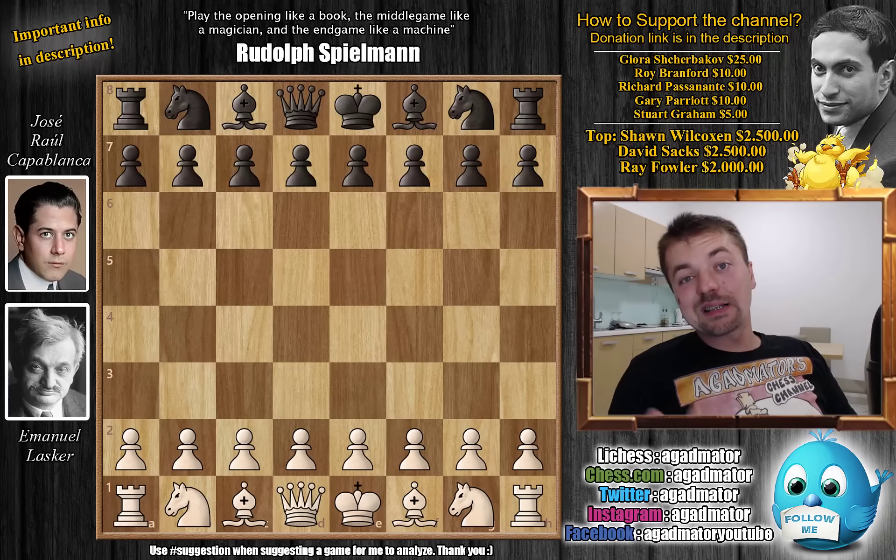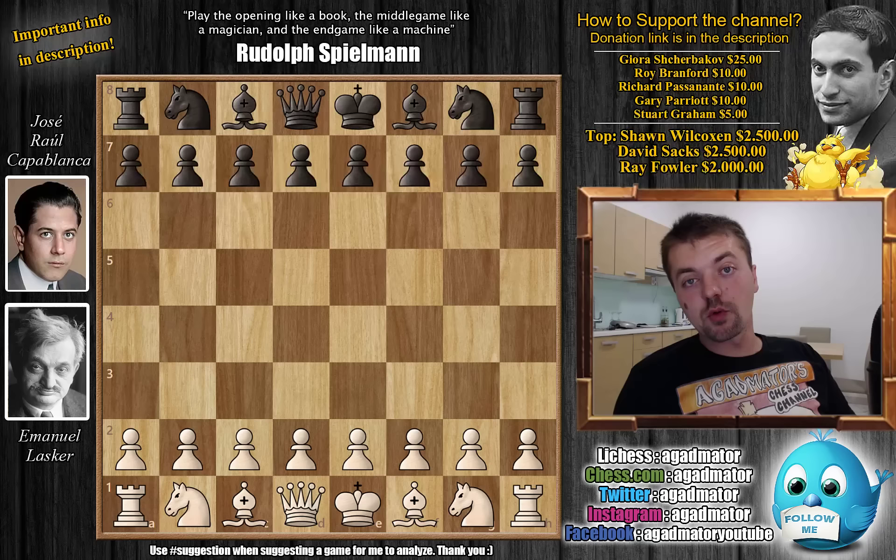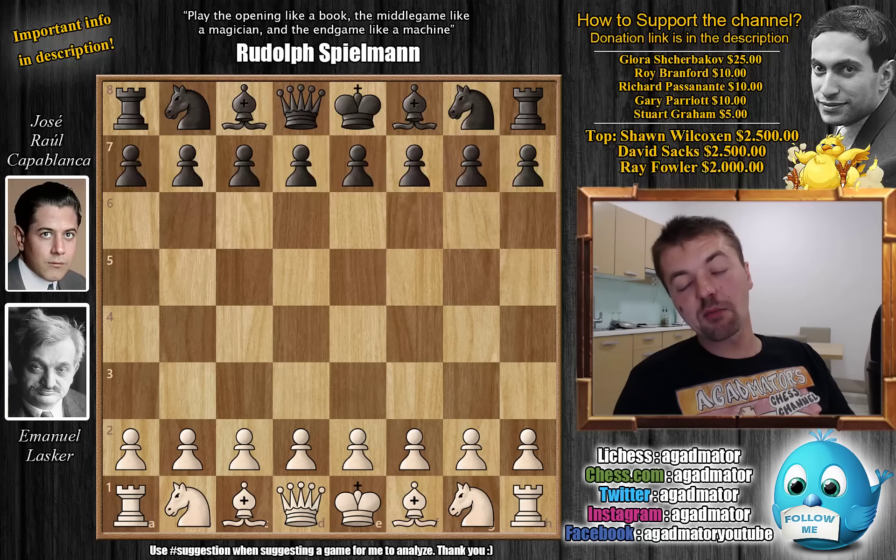Hello everyone and welcome back to the 1921 World Chess Championship match between Emmanuel Lasker and Jose Raul Capablanca. This is game number 10. So far Capablanca won only one game and all the other games ended in a draw, so it's up to Lasker to get back into the match.